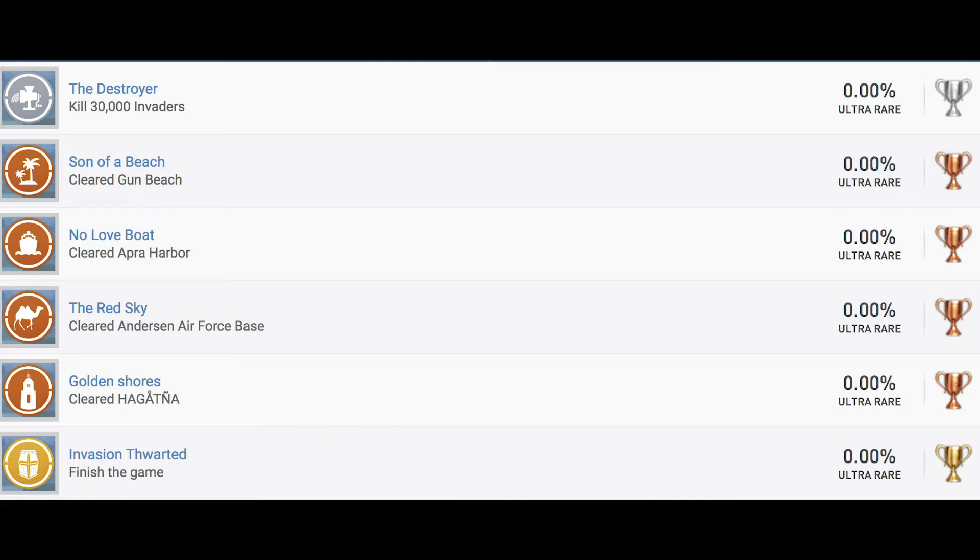For the trophies, we have a silver trophy: The Destroyer — kill 30,000 invaders. Given that there's an endless mode, that's probably not going to be that hard, because you get swamped with enemies on a beach that you're defending. It's like a 360-degree turret shooter. Then the bronze trophies: Son of a Beach — cleared Gun Beach; No Love Boat — cleared Opera Harbor; The Red Sky — cleared Anderson Air Force Base; Golden Shores — clear Hagatna; and Invasion Thwarted — finished the game. That's a gold trophy. So those are your five campaign trophies.